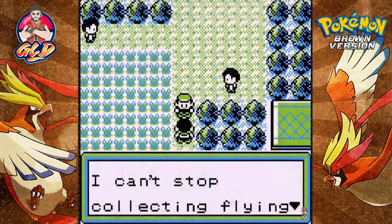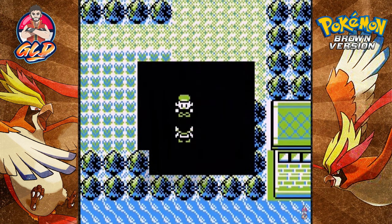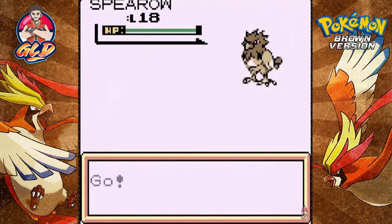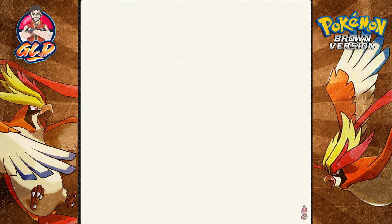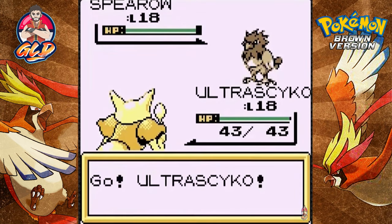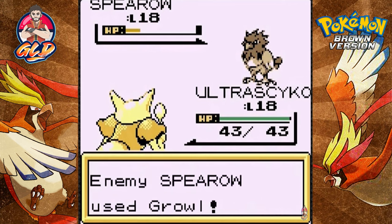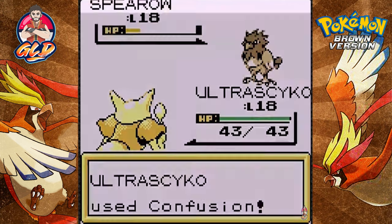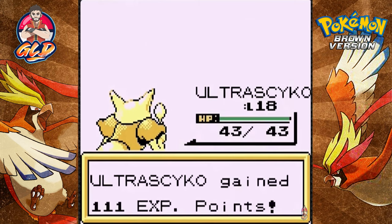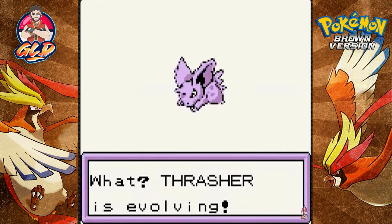Alright Thrasher, you can do this! You will beat this guy even if he has a Spearow. Attempt number three — and good gravy, he's got a powered-up Spearow. Thrasher's greatest enemy. Switching out to Ultra Psycho since he's been dominating everything. Level 18 Ultra Psycho versus Spearow using Leer and Growl — not going to do much against Ultra Psycho. And Thrasher finally grows to level 16 — about damn time!